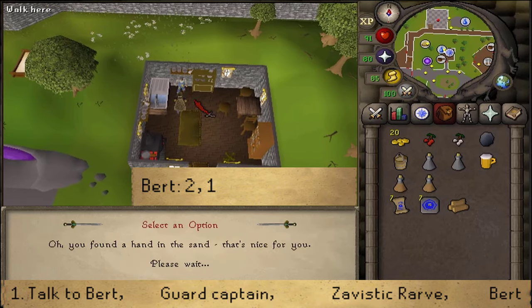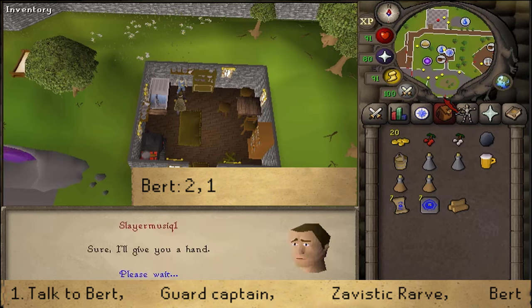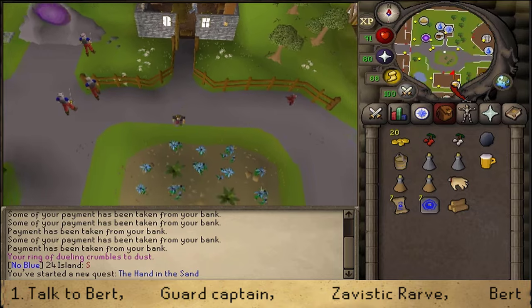After speaking to Bert, we'll need to go to the Dragon Inn where we've just bought that beer, and we'll need to talk to the Guard Captain — the drunk guy wandering around. He will soak the hand.